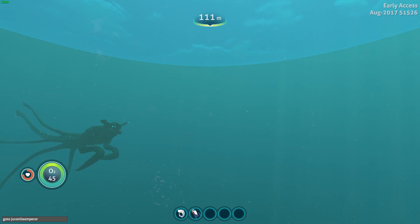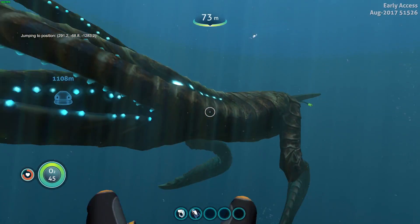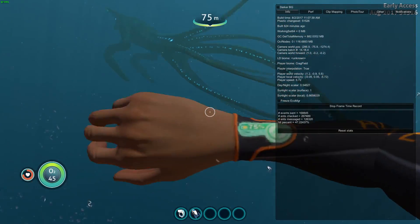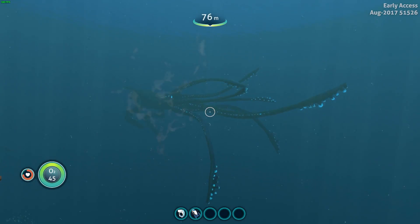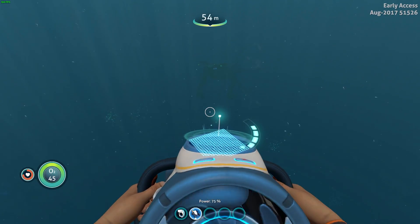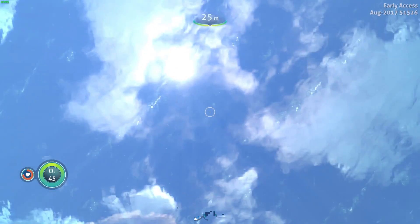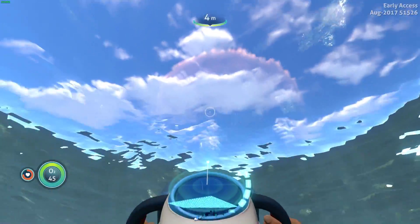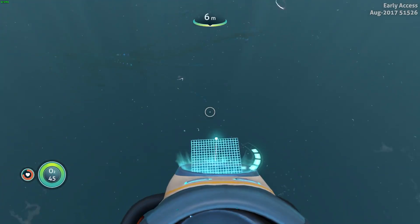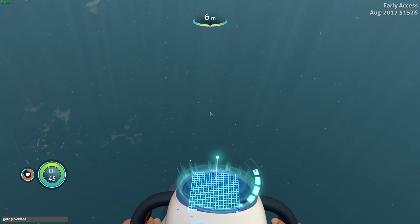The next Sea Emperor is number two, and that is in the Cragfield biome. It looks the same as the others. I do actually swim up to the surface here - this is recorded after the gameplay, in case you couldn't tell. And as you come up to the surface, you can tell we're not actually that far away from the Aurora - we're right at the back, and it's a blooming huge Sea Emperor. It's awesome.